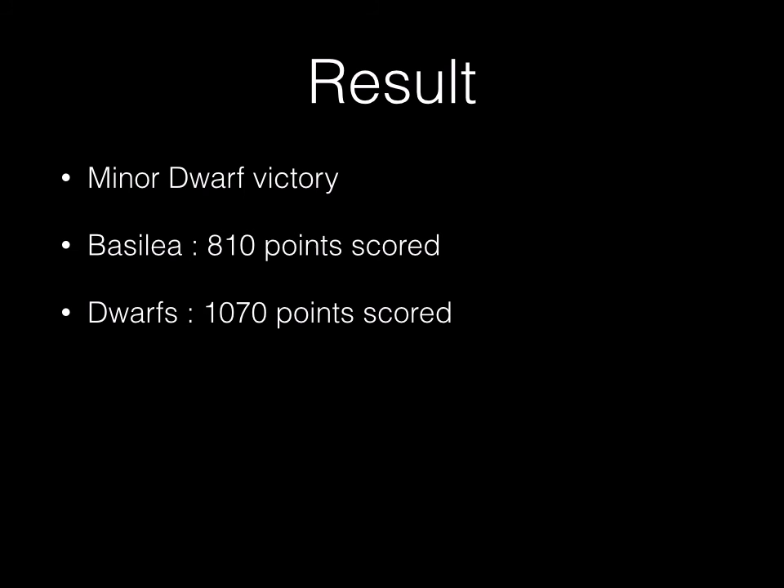Moving into the results: it's a minor victory for the dwarves. The dwarves have 1,070 points in the scoring zone and Basilia have 810 points. It would have been a tie if he could have got those Earth Elementals. For the most part our armies kind of walked by each other — I only lost 430 points total on the dwarf side, so very few things died in this game.